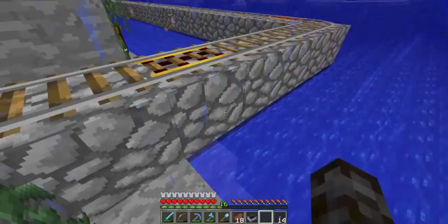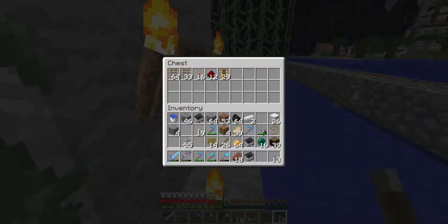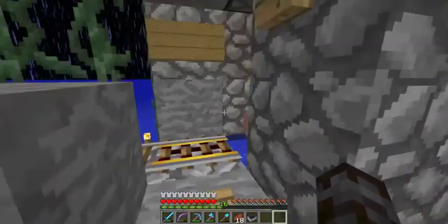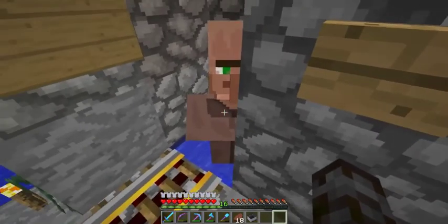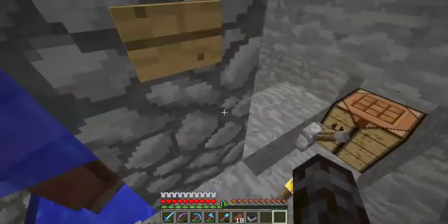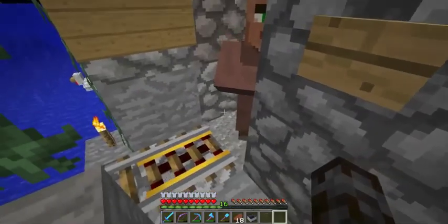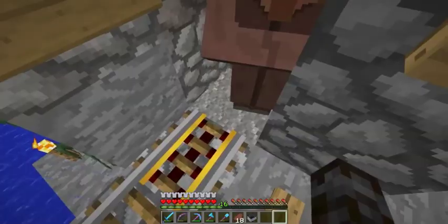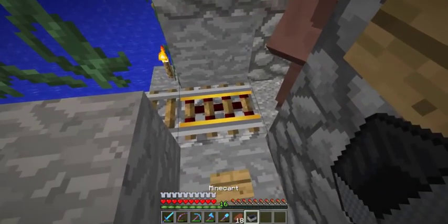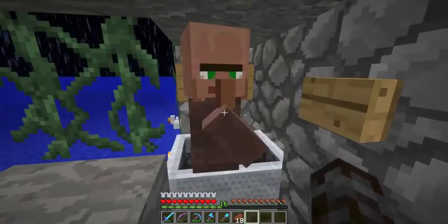Oh well, it might work better this way. I actually already have levers in my inventory — of course I do. The next step of the plan is to get him to come up just slightly higher. I hit this button to get the water flowing, hit this lever, and get the block under his feet so now he's standing safely. I slap down a minecart very quickly and then hit this lever to push him into it.